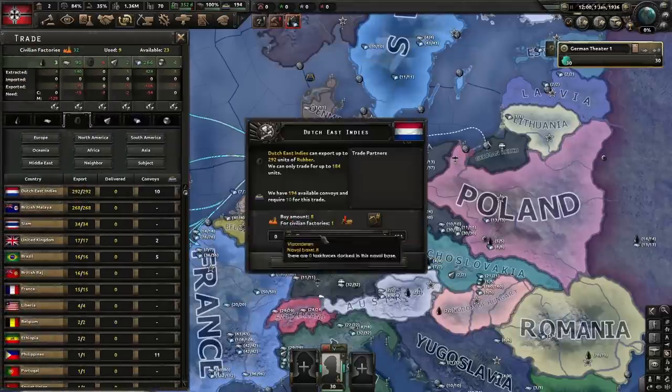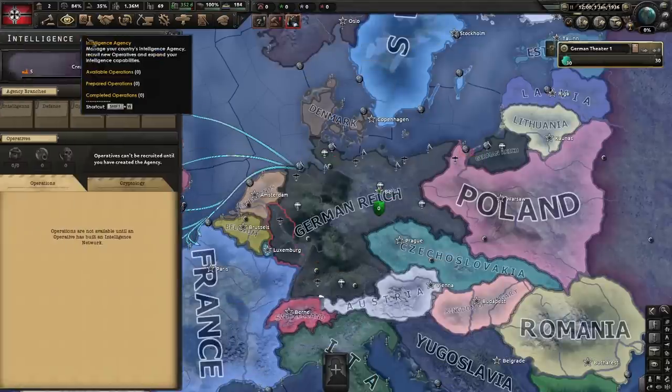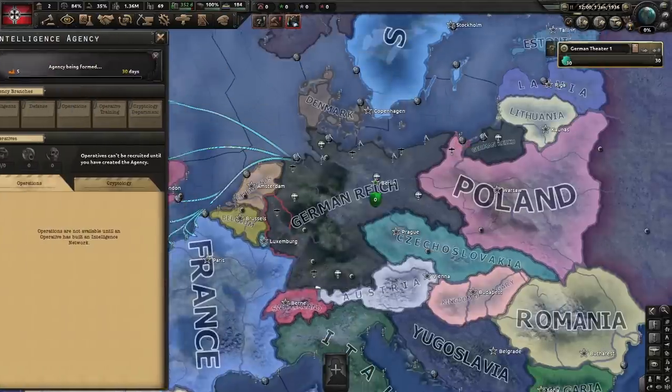Look for a new video in the description below, or simply roll back to this version if you want to follow along step by step. After drawing the invasion orders, we move all divisions to Wilhelmshaven by creating a fallback line and gather our fleets there as well. The last step is to create an intelligence agency, but that's not a necessity.